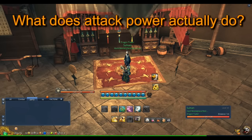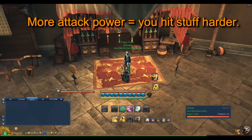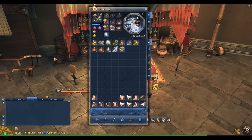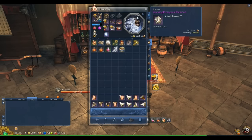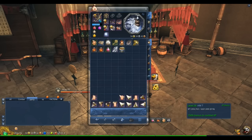So first of all, let's talk about what attack power does. If you're still kind of new to the game, attack power basically increases the damage of all of your abilities. The reason why it's so important right now is because the higher your attack power, the faster things die in dungeons or when you're questing. Attack power comes from a couple of different areas: your weapon, accessories, your gem, your Moon Water Soul, and also from your Hung Moon levels — any time you level up your Hung Moon level you get a little bit of attack power.